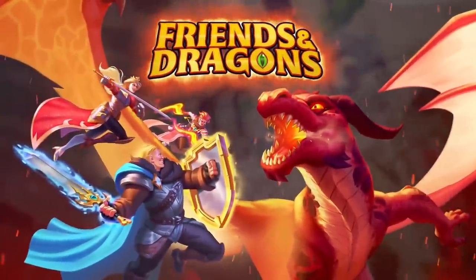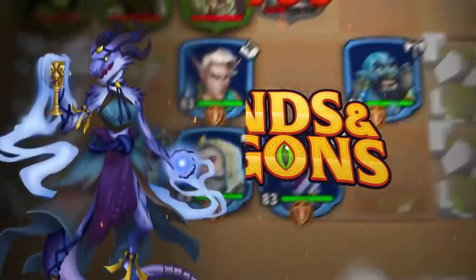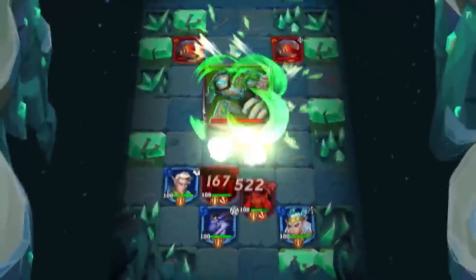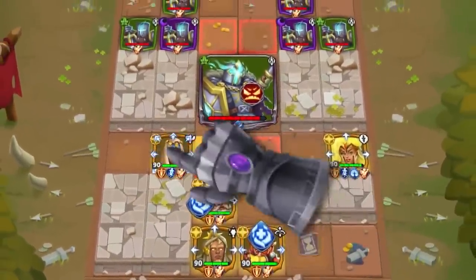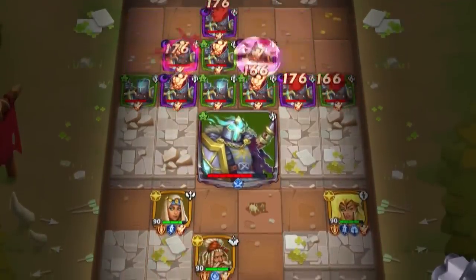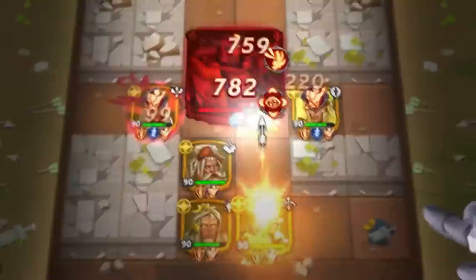Before we get right into the match, I want to give a quick shout out to the sponsor of this video, Friends and Dragons. Friends and Dragons is a free-to-play strategy-based mobile RPG game available on both the App Store and Google Play. This game combines elements of hero collection, strategy and puzzler gameplay, in a nice pretty-looking fantasy world. What sets it apart mostly is a unique co-op — because I love me some co-op. The first thing I noticed about playing Friends and Dragons was the unique control setup.